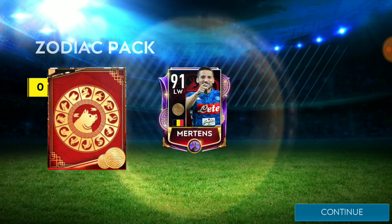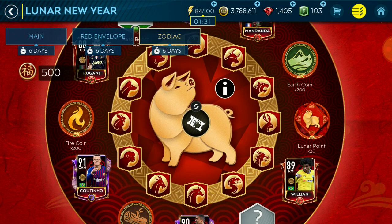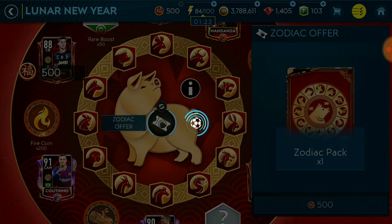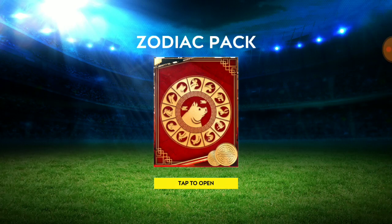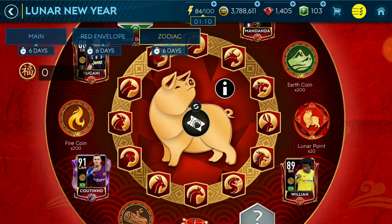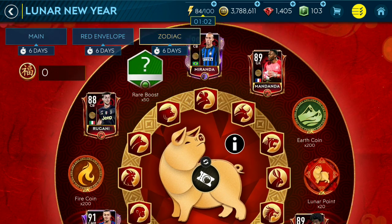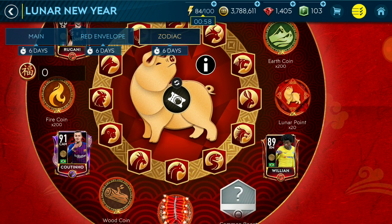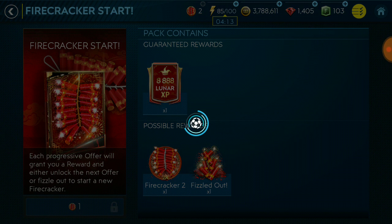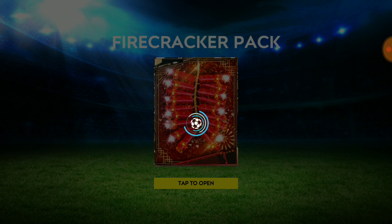We get a master - I would obviously take a master. It's Matthands, so I'll take that. Nice! One more - can we get the lunar points? Here we go. We have another player we did not have, even though he is fairly cheap. We got Willian. The ones left are Willian, Coutinho, Rogani, Miranda. Hopefully before the event ends we get some more players. We got a couple of firecrackers as well - still hoping for something better towards the end of lunar.